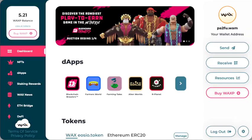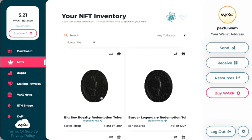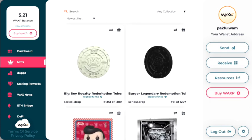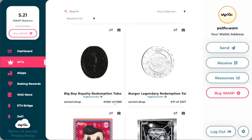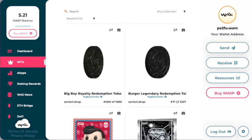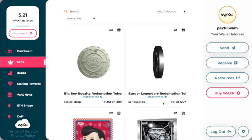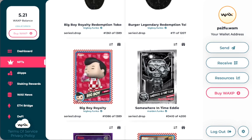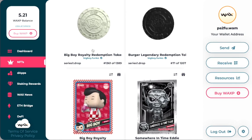If we go to the WAX wallet account and go to NFTs, we can see it says your 'Big Boy Royalty Redemption Token' is here — this one is number 1361 out of 1389. Then I had my 'Burger Legendary Redemption' token, number 71 out of 1207. And we also got the Royalty Big Boy token here as well. So what we're going to do is move these two tokens into the drop account.